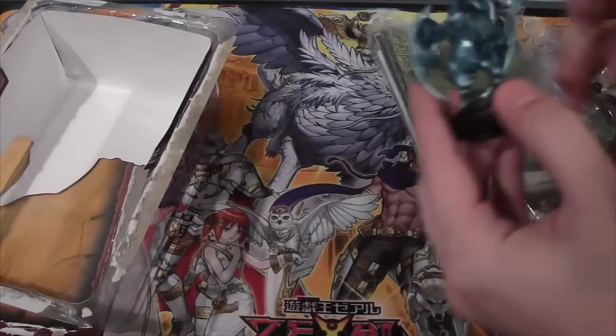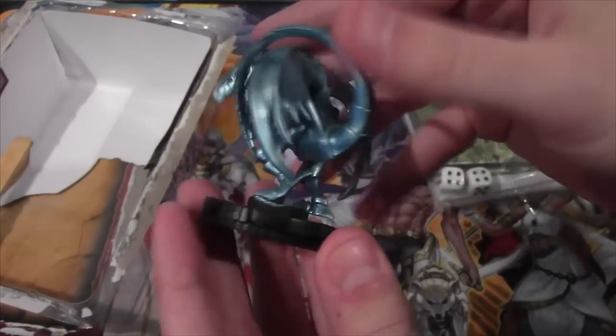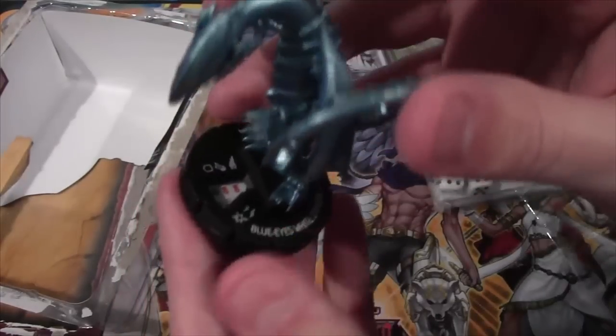Let's go ahead and get Blue Eyes White Dragon out first. As you can see, looks really nice, higher quality. They have the points and stuff — I'm not really sure on the points and everything. I believe he's like a flying type or something.